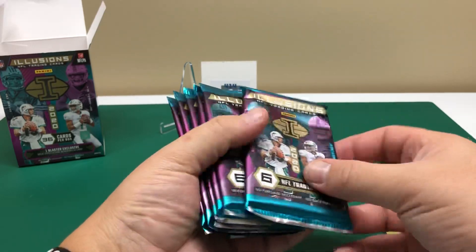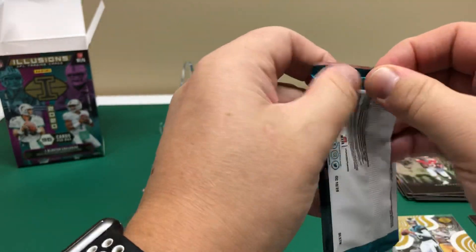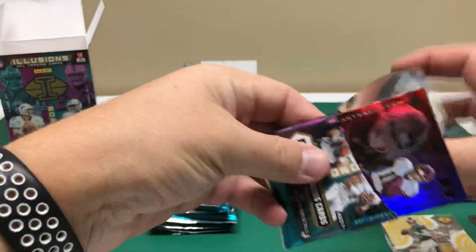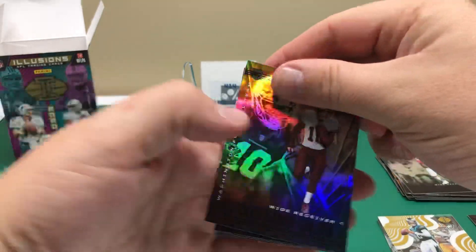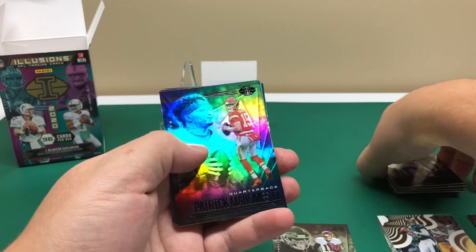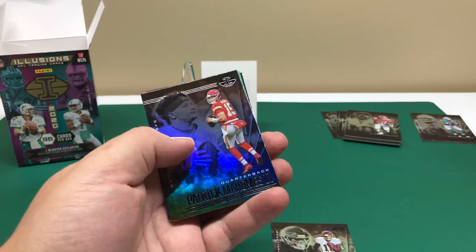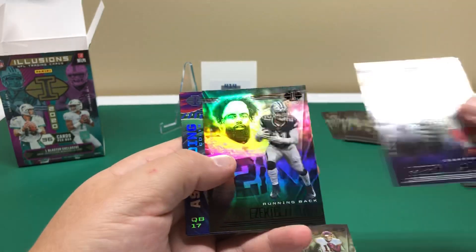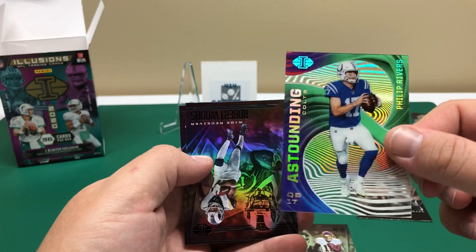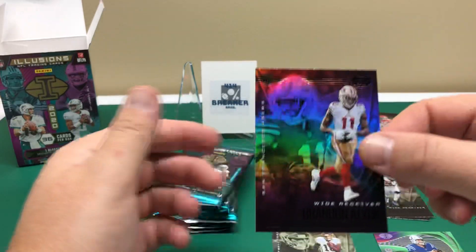Alright so six packs, six cards per pack for the blaster. Antonio Gandy-Golden. I'll organize these so that way we've got them separated for the blaster from the value pack. Patrick Mahomes, Ezekiel Elliott, astounding acetate insert - Philip Rivers, Robert Woods, and Brandon Aiyuk.